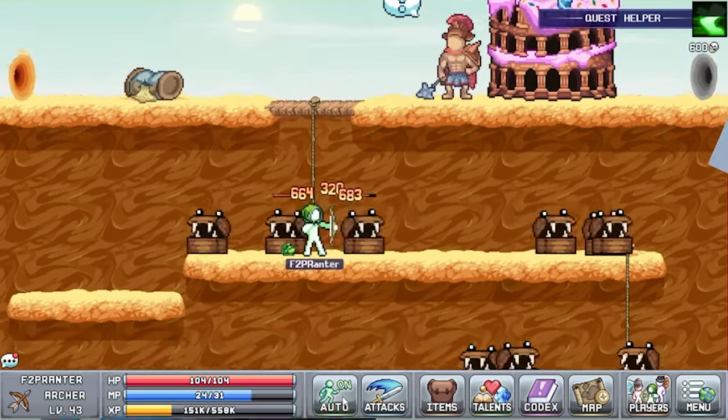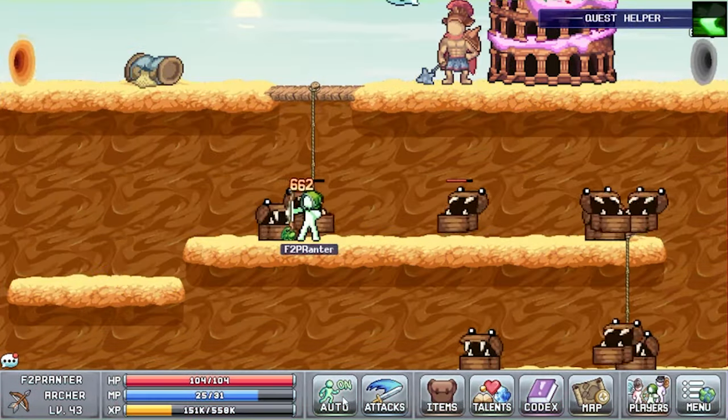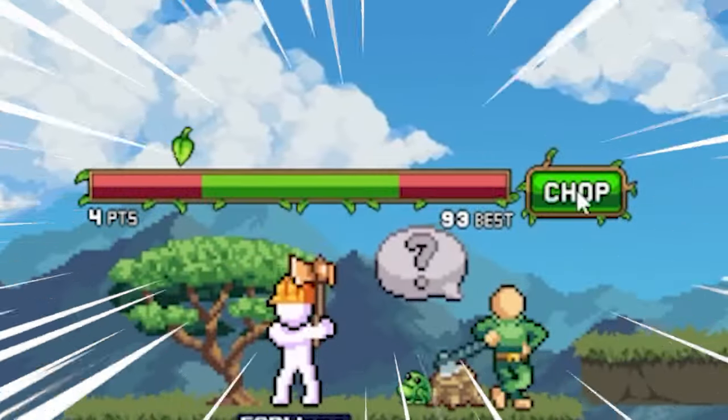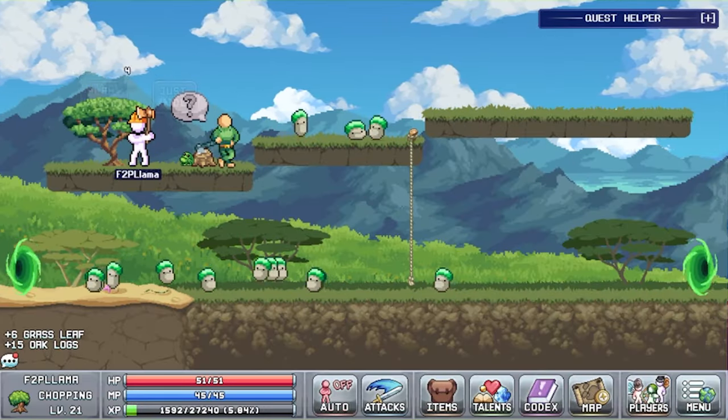With World 1 and its mechanics out of the way, we're moving on to my spiritual home in Eidolon — the Desert World. World 2, and crikey, she's a beaut, so let's get right into it. Make sure to stick around right to the end of the video, as that's where I'll be putting any stills people may want to screenshot for later reference.